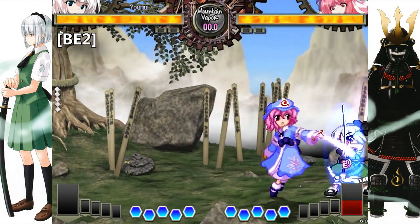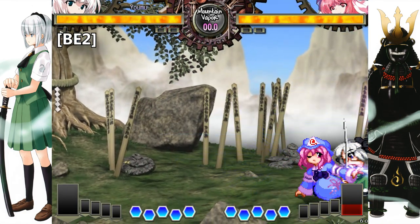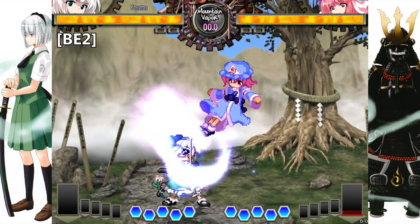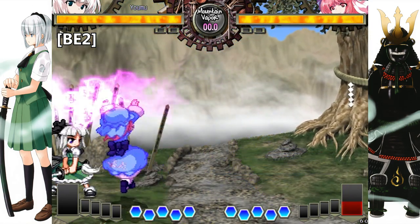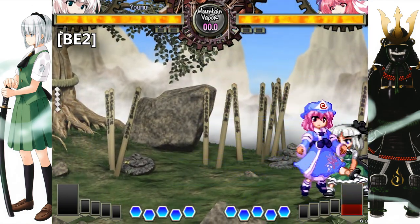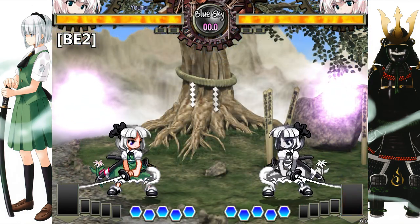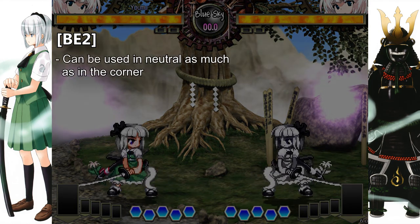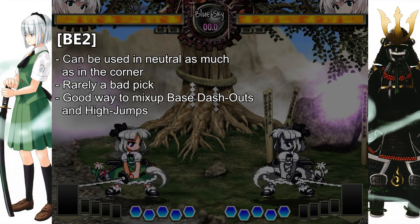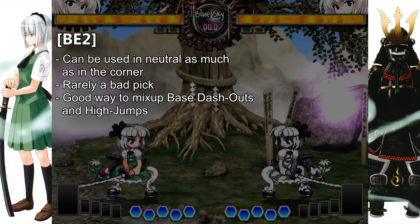BE2: This is the most used one and it's overall quite useful, as it will launch you vertically, allowing you to avoid most follow-ups, especially untight ones. BE2 is used as the main defensive BE, as it moves you into a position where the opponent has a harder time locking you down with pressure, and you can then escape by simply going back into the same screen. The opponent can chase you in the sky, but usually you can easily escape with another BE, or simply wait out an untied pressure spot to dash away. It can be used in neutral as much as in the corner, and it's a good way to mix up your base dash-outs and high jumps during defense.